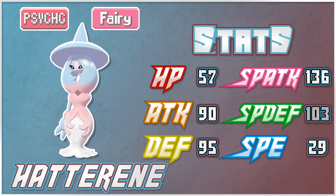Stats-wise, let's jump right into it. It has 56 HP, 90 Attack — which is incredibly surprising — 95 Defense, 136 Special Attack, which is very strong, 103 Special Defense, and 29 Speed. Very, very slow but decently bulky. The HP stat is a bit lacking, but you kind of circumvent that with its Defense and Special Defense stats.